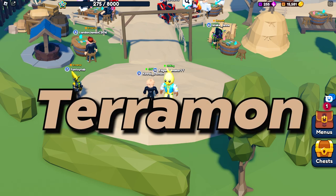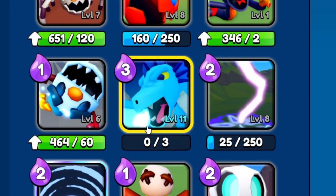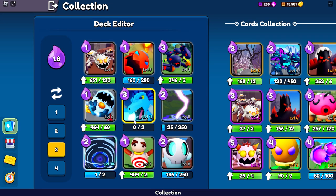Alright boys, today we are on Terramon. Today we're going to be doing a little challenge — an Ice Dragon challenge to see how many Ice Dragons we can place down in one match. We're going to be rotating with small units and I'm going to be having my boy Kawaii help me out by rotating his units in order for me to keep placing Ice Dragons down.